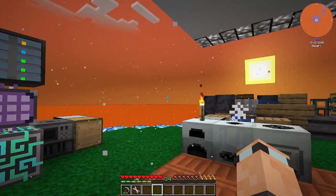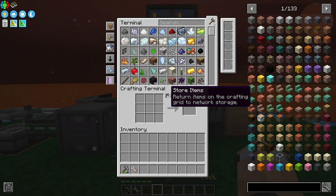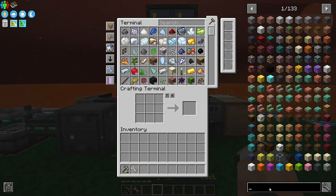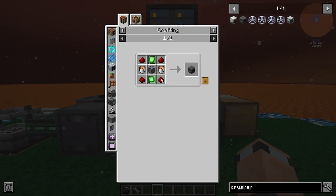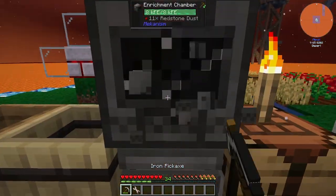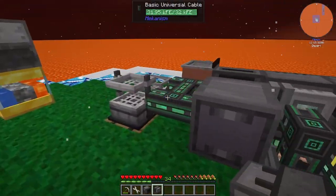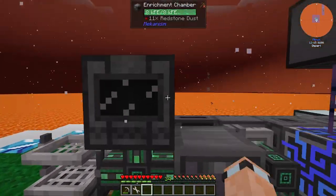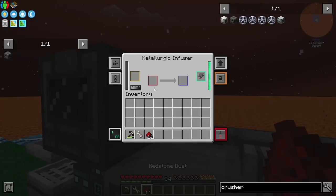A lot of people have told me to look into Colossal Chests, so we'll be doing that this episode. The first things I want to do are get three crushers - these things here. I also need to move these because right now they're running on redstone but they don't need to be since we've got power.